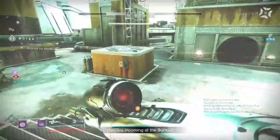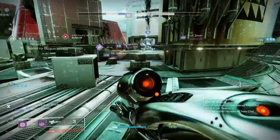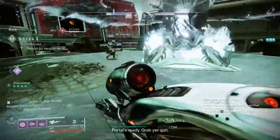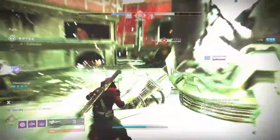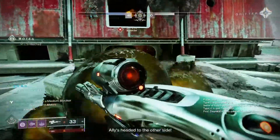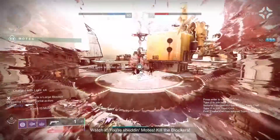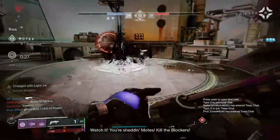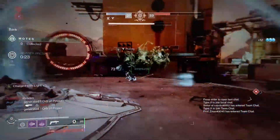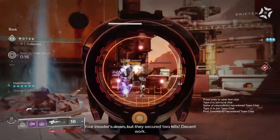That's the finisher this season — it's Petra's little knife trick that she can do. Medium blocker outbound, someone better go. Now he's headed to the other side. Watch it, you're shedding motes. Kill the blocker, invader incoming. Are you kidding? Your invader's down, but they secured two kills.